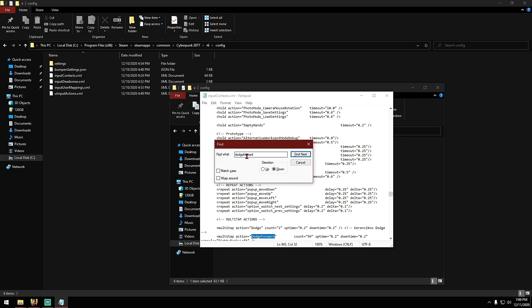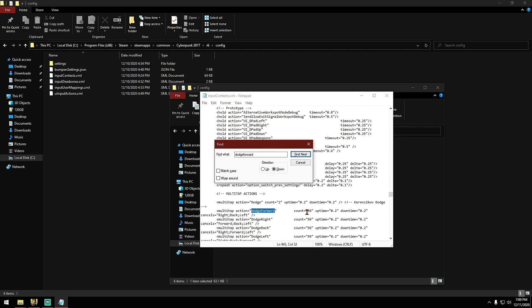Here we go. So we want to find the dodge forward line — 'multitap action equals dodge forward' with a count number. By default, this count number is going to be two, which equals double-pressing a key — in this case the W key — to dodge forward and initiate the dodge function. In order to disable that so you don't accidentally keep dodging whenever you try to sneak around a stage or area, just go ahead and change that count from two to 99, like shown here.